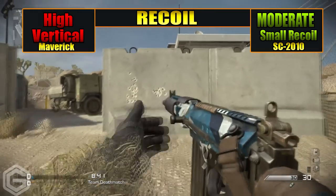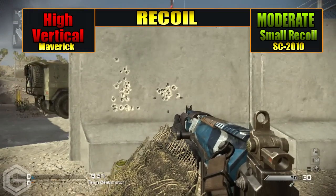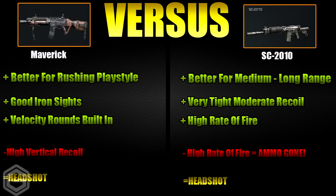Moving over to what I feel the Maverick is good at — I feel the Maverick is good for people that have a rushing playstyle because it has a built-in attachment. It also has really clean iron sights and velocity rounds built in, so there's nothing you really need to add to make this weapon fire faster or add a muzzle brake for more damage. The bad thing about this weapon is that it has high vertical recoil.